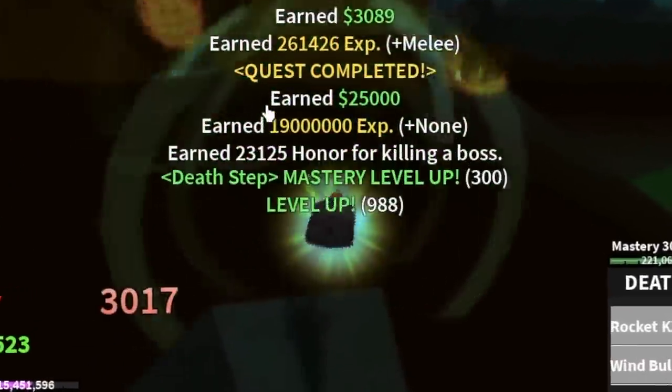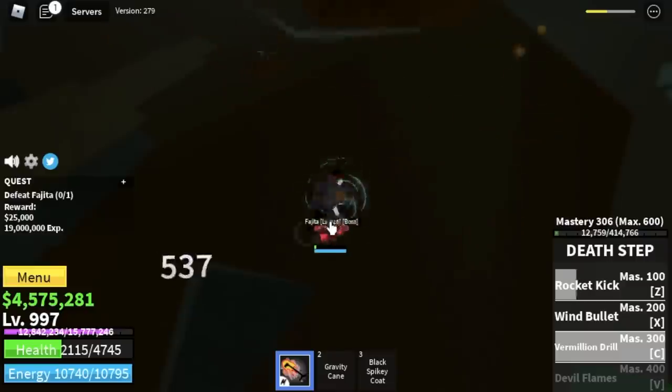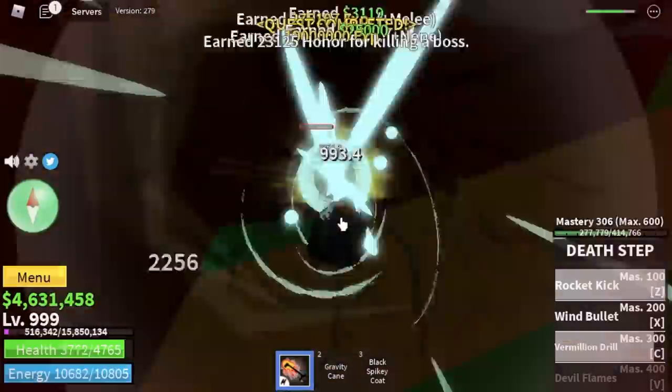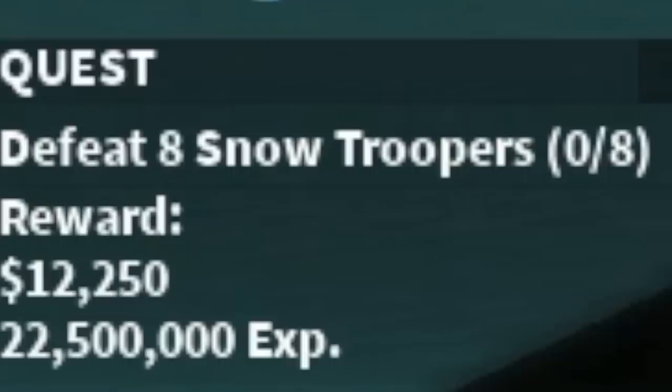You will also unlock your third skill, the Vermillion Drill, at Mastery 300. Defeating mobs will be a lot faster. Check this out — this is the Vermillion Drill. You're gonna grind here until you reach level 1000. After that, you can now go to the next island, the Snow Mountain.